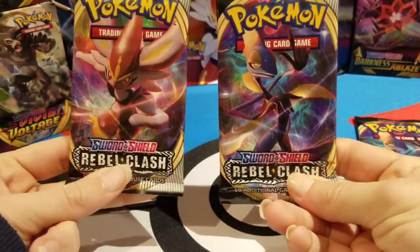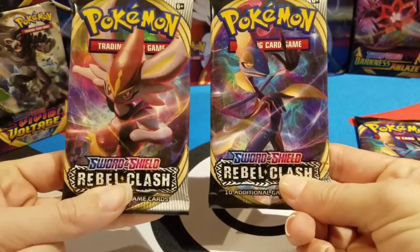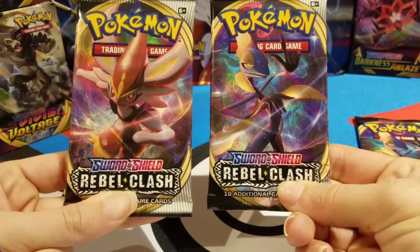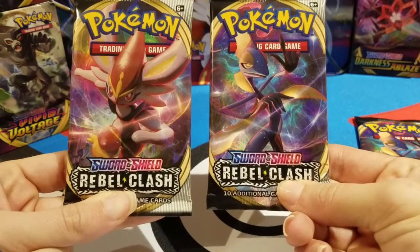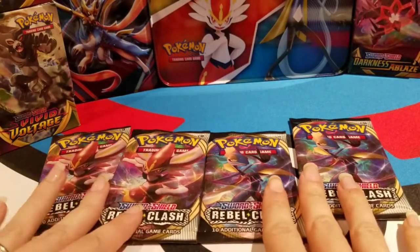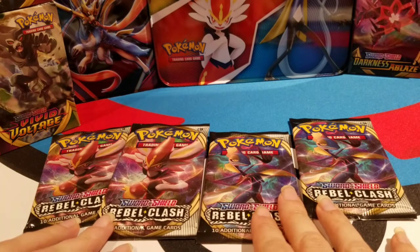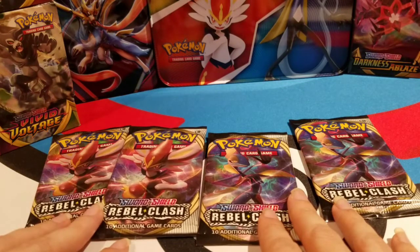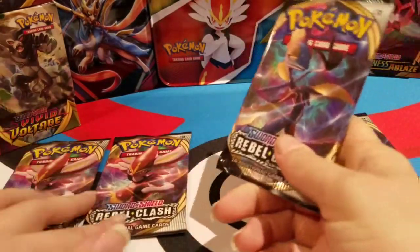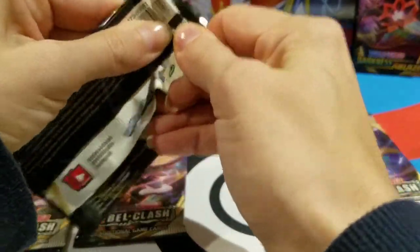I've recently started playing Pokemon Shield and I couldn't decide between Scorbunny and Sobble, so I had to work it out with Rodney, who also started playing Pokemon Sword, so I could have both of them. I have two of each, and since those are the final forms of my starters in the video game, hopefully that'll bring us some good luck. I technically had Scorbunny first in my current file — I started with Sobble and traded him, so he's technically traded in my current file. They acquired him second.